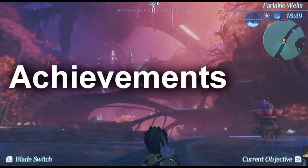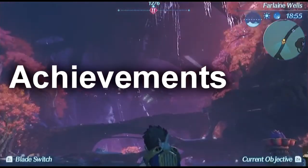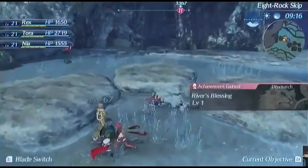During the exploration part of the Xenoblade Chronicles 2 demonstration, confirmed achievements are built into Xenoblade Chronicles 2, just like Xenoblade Chronicles X. Since the Switch doesn't have its own achievement system, it's great to see something to tell players their progress throughout the game on their way to 100% completion.